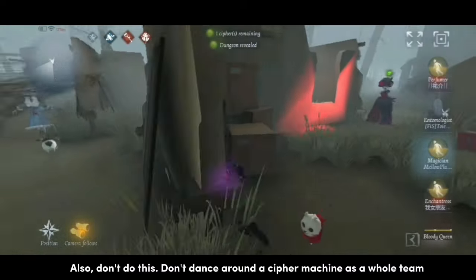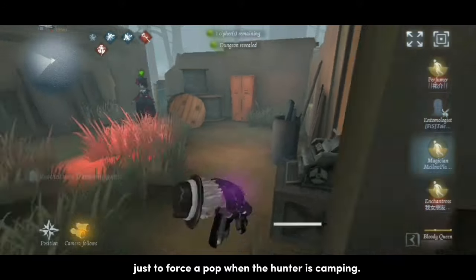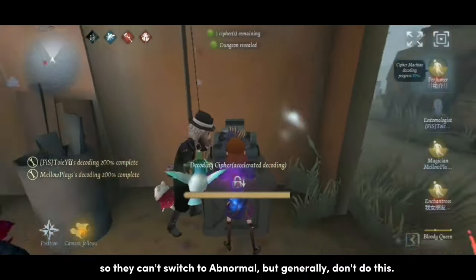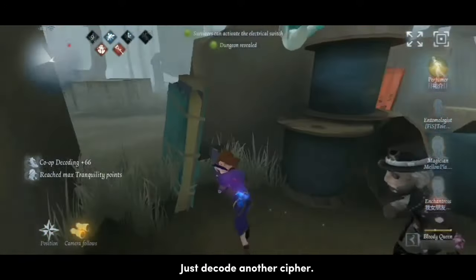Don't dance around a cipher machine as a whole team just to force a pop when the hunter is camping. This can be okay if the hunter has already changed their skill to teleport so they can't switch to abnormal, but generally don't do this. Just decode another cipher. This is why you shouldn't go near the last cipher machine when you have wanted order, or the hunter will want to camp that cipher.